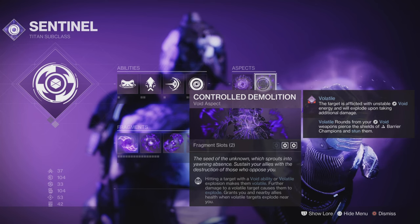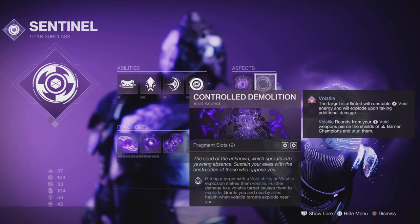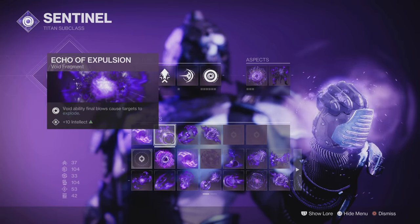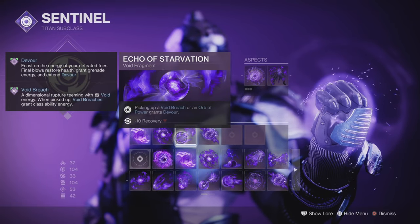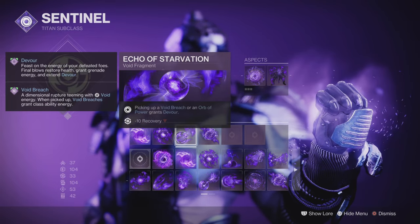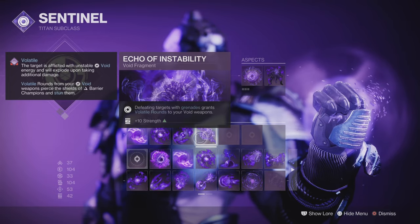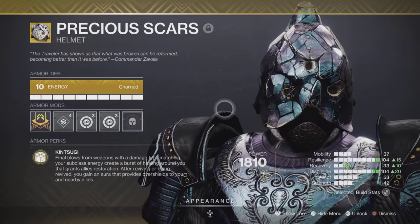We're running Controlled Demolition — hit your target with volatility or a volatile explosion and you get volatile rounds. Then Echo of Cessation for void breaches: void abilities and final blows cause targets to explode. Then Echo of Starvation — picking up a void breach or orb of power grants Devour. Lastly, Echo of Instability — defeating targets with grenades grants volatile rounds to your weapons. A really solid aggressive build.